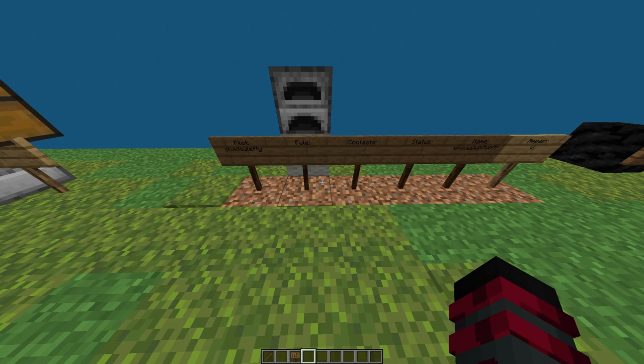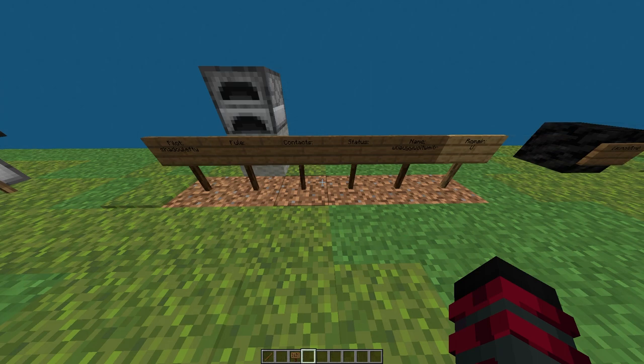Next is the fuel sign. It shows how many blocks of fuel are left, or how many more blocks you can travel before you're empty and stuck. It's really simple. Next we have the contact sign. This shows any enemy aircraft or friendly nation, town, etc. You want this if you're doing missions or just flying around for fun — you get alerted in chat.